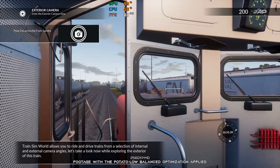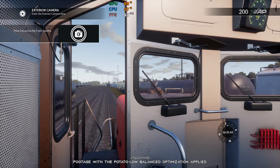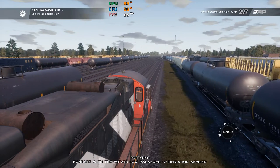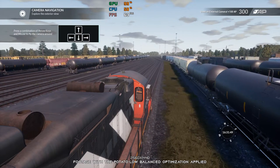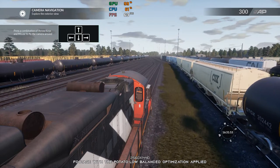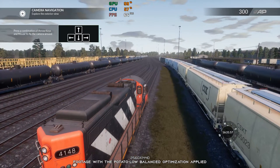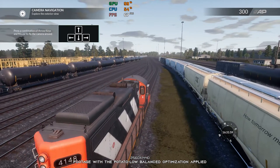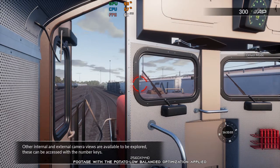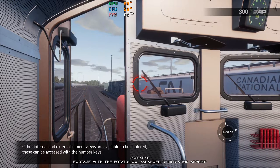Let's take a look now while exploring the exterior of this train. Other internal and external camera views are available to be explored. These can be accessed with the number keys.